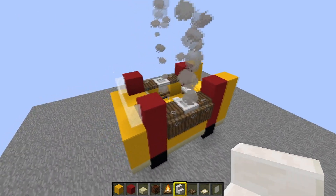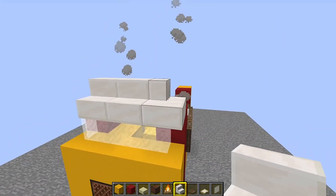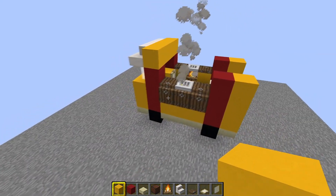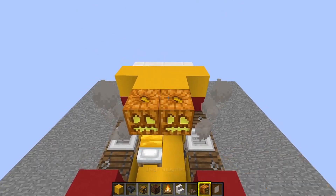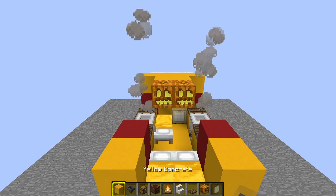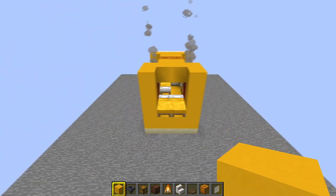For the next layer, get back to the front and put two quartz stairs in the middle above your glass panes. Then go to each side and put a corner stair. Take out your yellow concrete and put a line along the front, then two more yellow blocks. Take out your jack-o'-lanterns — these provide light inside the vehicle; without light something could spawn in here and kill your villagers. Then more yellow concrete on the sides and a line along the back, with one block of concrete on each side.